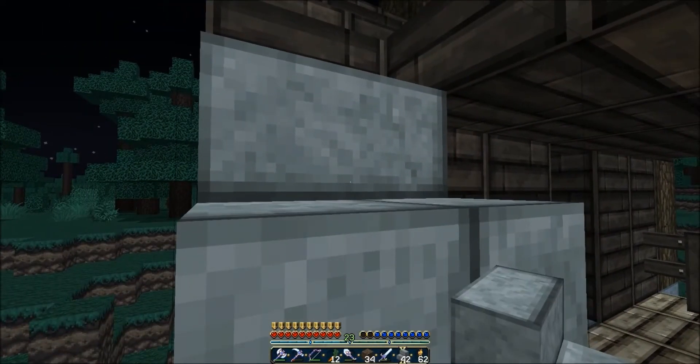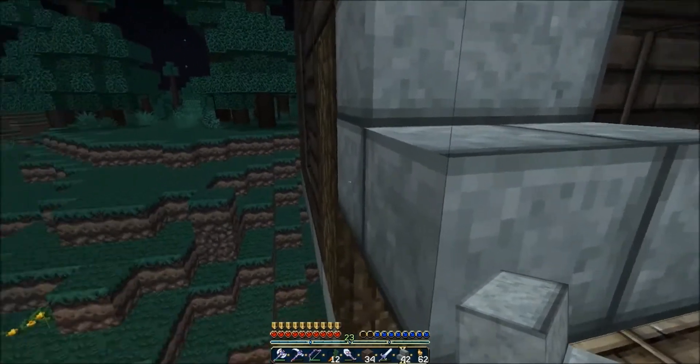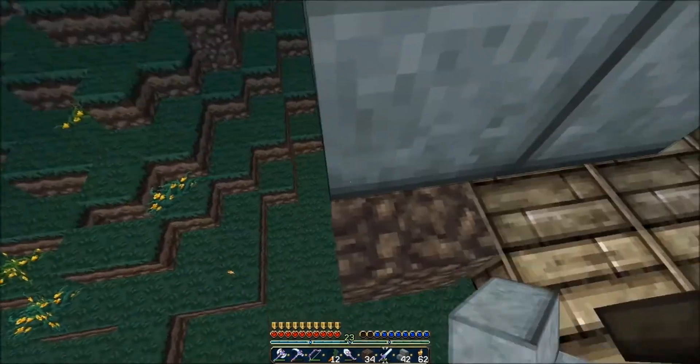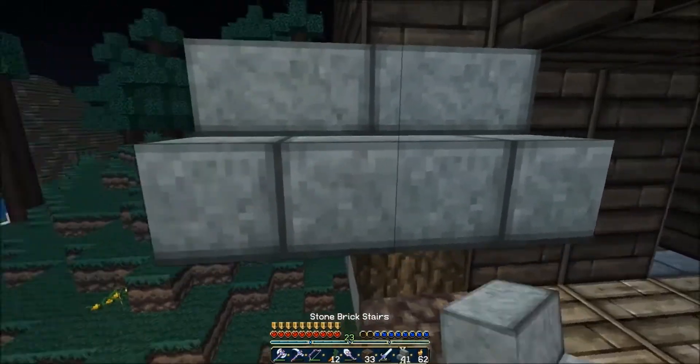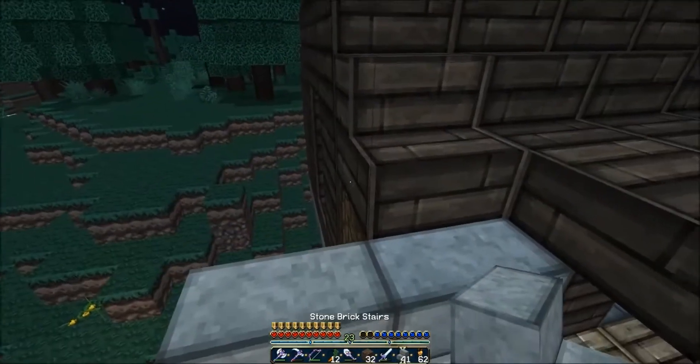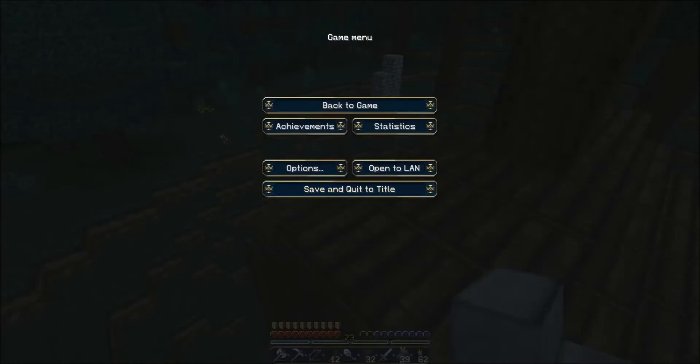Why did I choose to build a treehouse? This is so hard to do. Dirt, because dirt is travel transport. Oh my god, I'm dumb. All right, so I need to put the stairs right here. Maybe - nope, go back. Not that far back. All right, so he puts it right there, and then he goes on the outside of it.